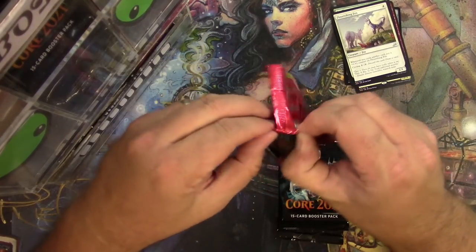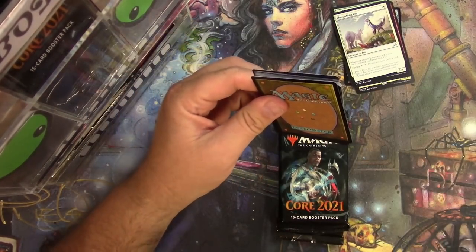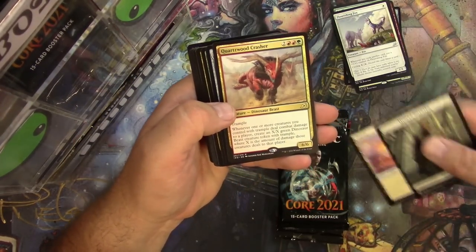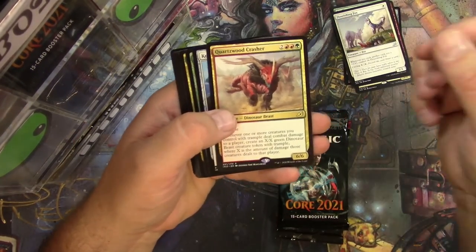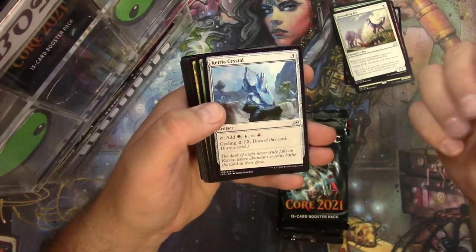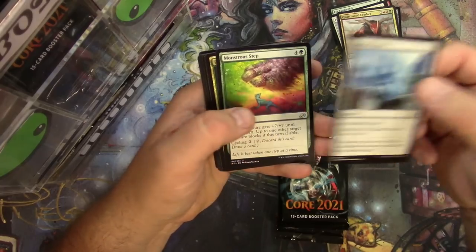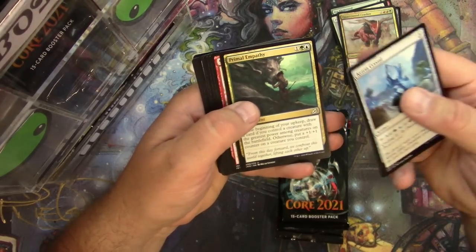Oh gosh, we're going to fling them everywhere. Token, Planes, Quartzwood Crasher — dinosaur beast. I mean a dinosaur is pretty much already a beast, don't you think? Anyway — Ketria Crystal, Monsters on the March, Primal Empathy.